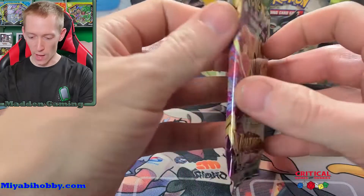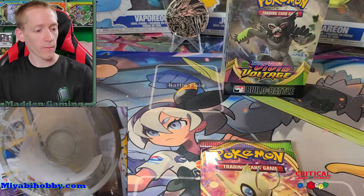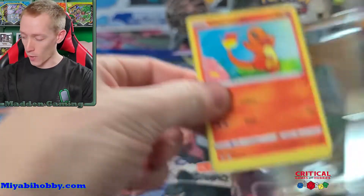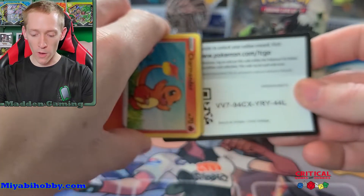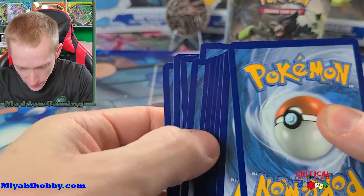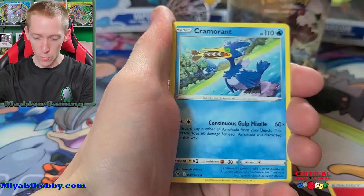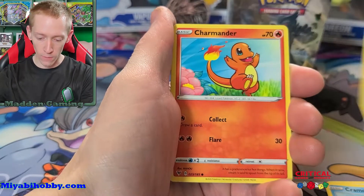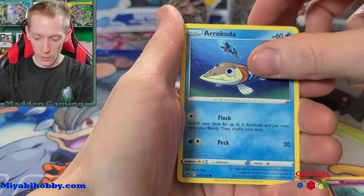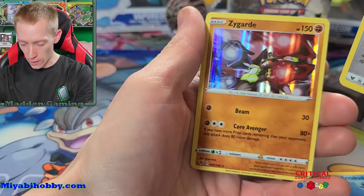Let's move on to the Celebi pack. Oh wait — coin first, gotta flip! Another heads — you guys have made a good call today, you've won every pack so far. The winner will be revealed very shortly. Cards: fire energy, Shuckle, Poké Ball, Cramorant, Rotom Drone, Whooper, Ninjask, Cutiefly, Barraskewda. Stone fighting energy reverse holo, very nice — and a Zygarde holographic rare for the giveaway.